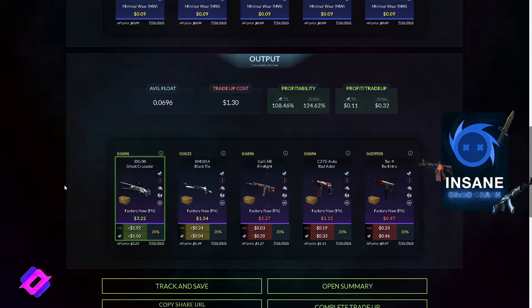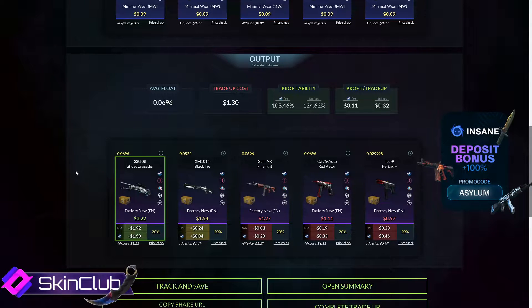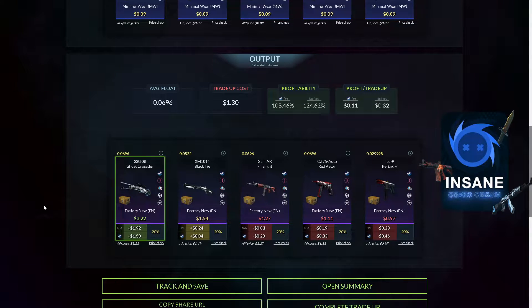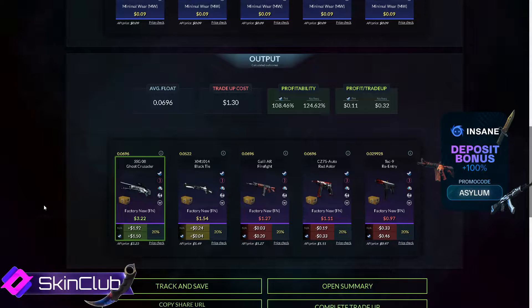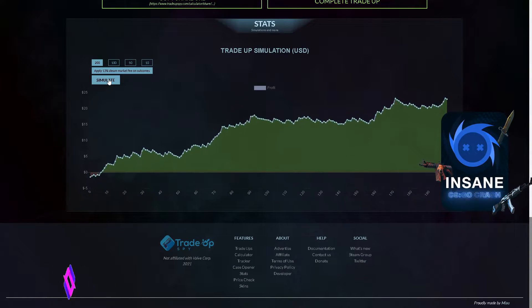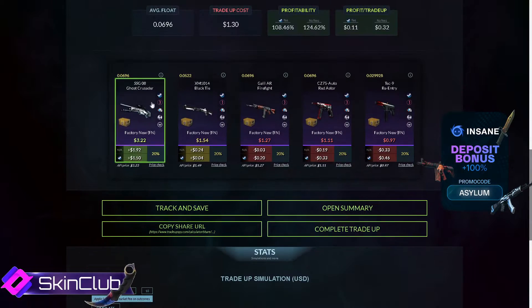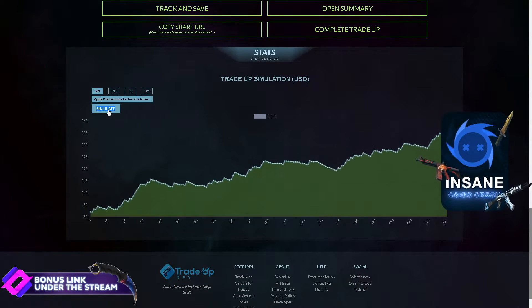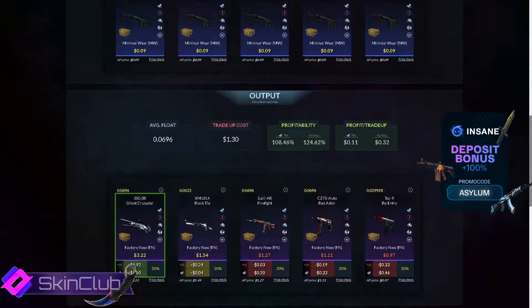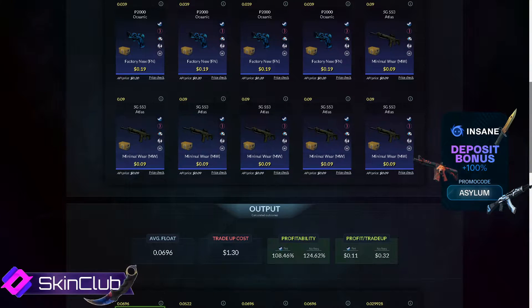¿Qué nos tiene que salir para ganar? Si nos sale la SSG08 Ghost Crusader, que hay un 20% de probabilidad, ganaríamos después de los impuestos de Steam un dólar y medio. Si nos sale la XM1014, ganaríamos alrededor de 4 centavos. Y con toda la demás perderíamos. O sea que hay un 40% de ganar. Si hacemos un simulador de 200 contratos, como ven, no es un contrato tan seguro porque es un 40% de ganar. En los que ganás, ganás bastante; y en los que perdés, perdés muy poquito. Después de 200 contratos, ganás 11 dólares. Es un contrato para ganar poquito porque vale 1 dólar.